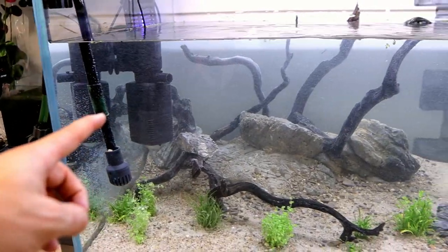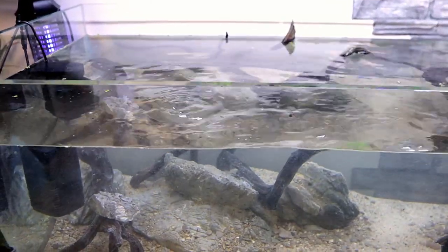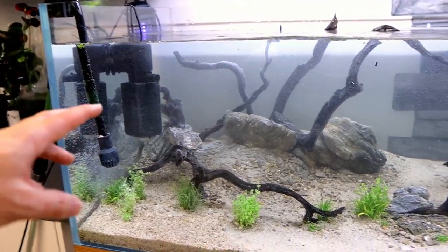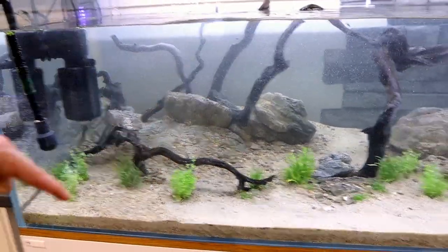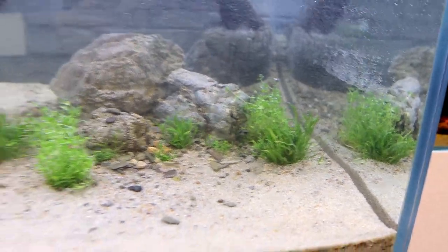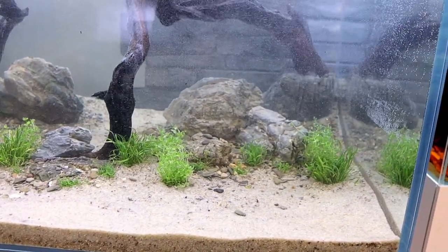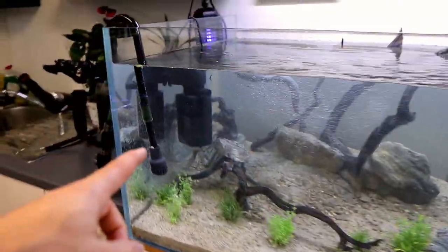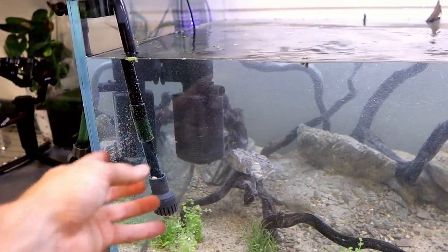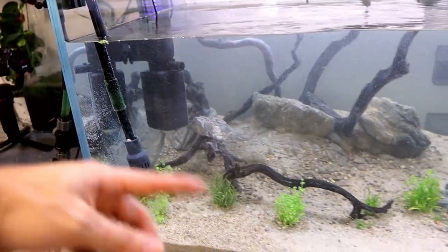That's a bit of overkill - the flow on it is insane, it's such a powerful little internal filter. I've used it before for my fast flowing infinity river tank. It's blasting all the plants - look at all those bubbles moving so quick even at that distance. I could just pack the inside with a lot more filter floss to reduce the water coming through. I'll let it go super clear first.